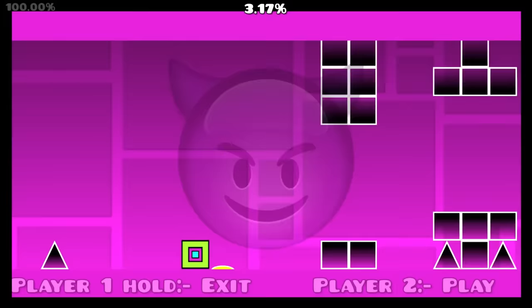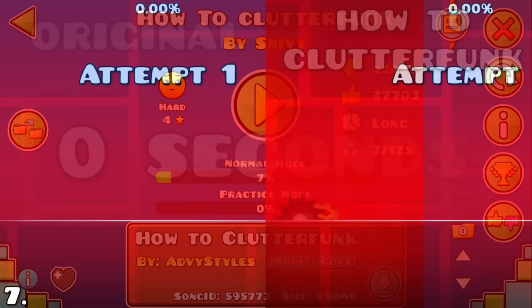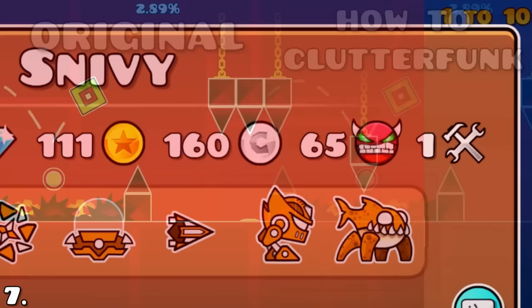A thing that was only satisfying for the player themselves sadly also exists. Sniffy is the creator of 'How to Clutter Funk,' and he spent exactly 0 seconds on making it since it's a copy of the main Robtop level Clutter Funk. Still, he got creator points because of this — one of the hardest things to obtain in the game.